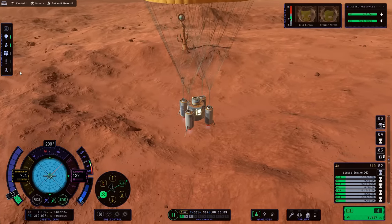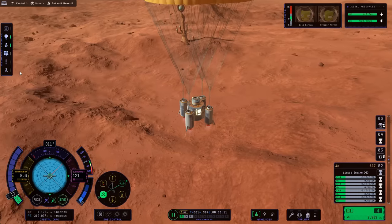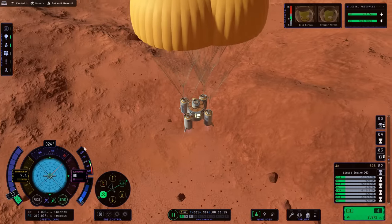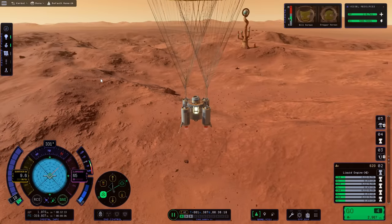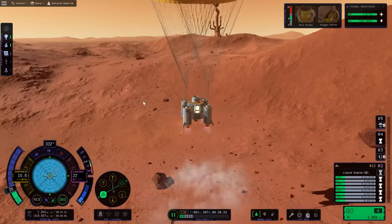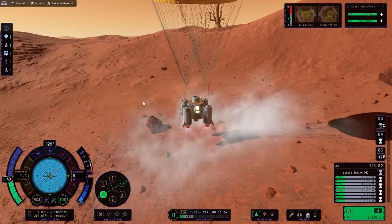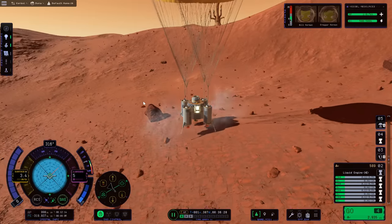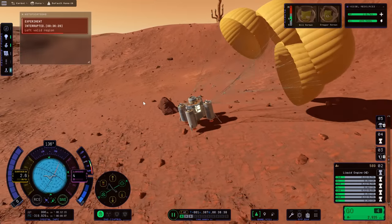I'm kind of surprised they're going to expect players to land with such precision on the planet Duna. I intentionally overbuilt this lander to make sure it had the propellant to get to the location and touch down within walking distance — look at that terrain. Even if I had a rover, I wouldn't be able to drive there, and you could end up taking a very long time to get where you want to go.